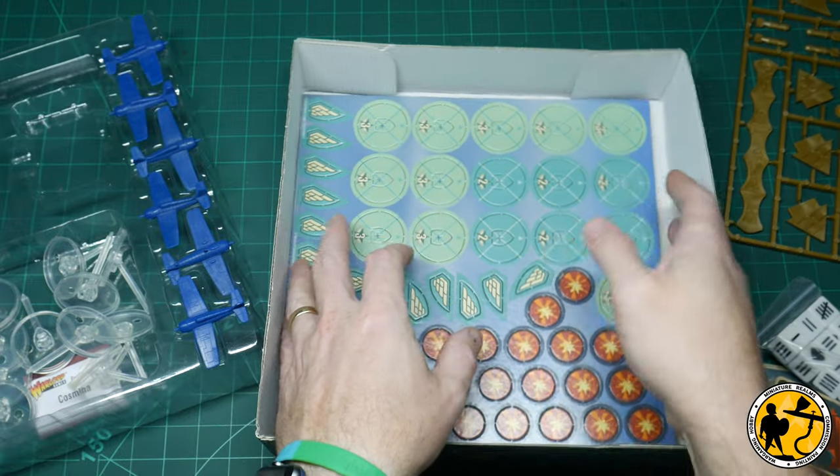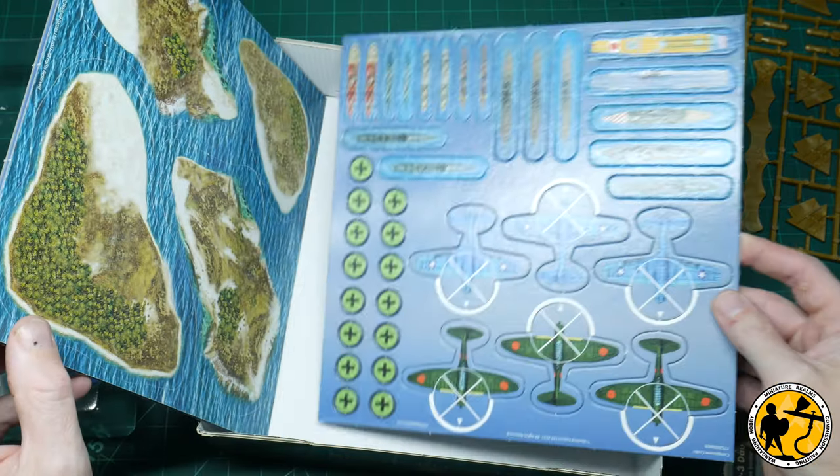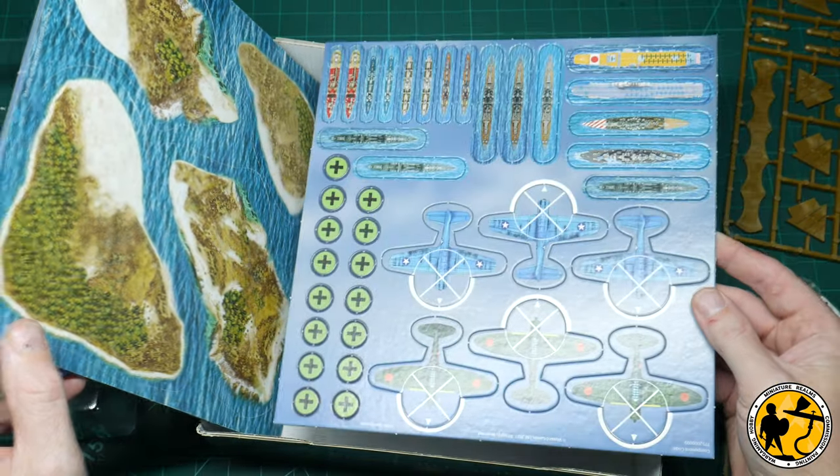You've also got proper plastic measuring devices rather than the very thin card ones from Airstrike. And there's a fun addition of card bombers and ships so you can do some different missions using this flat 2D terrain, which is a bit cool.